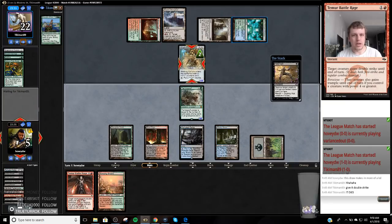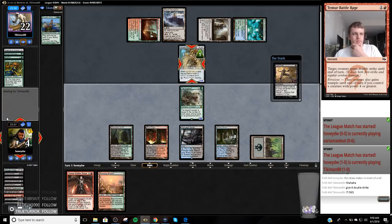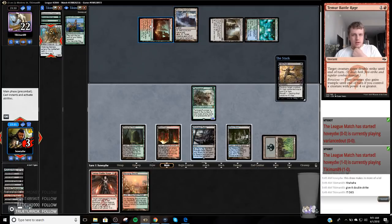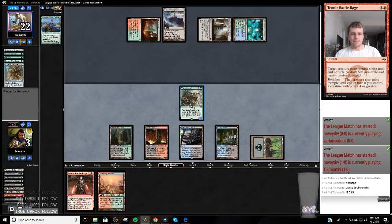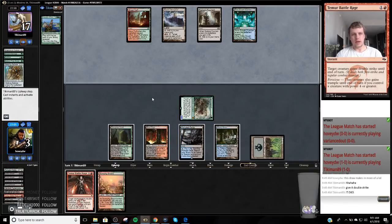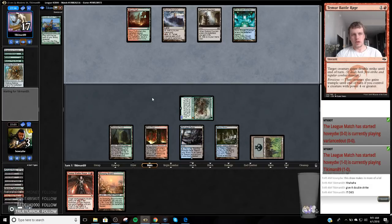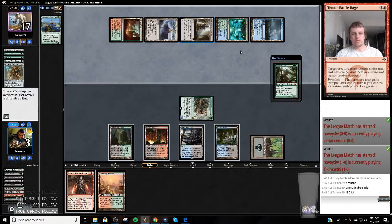We're lucky we drew an answer to that. I know we have Tolaria West — we need to untap a red-white source in order to give the Courser haste. I'm just going to attack into it. If he's got a red-white source that comes in untapped, we're just dead. He might just wait. If he plays it, it's interesting. Now we're just dead — we're dead to the Titan. Not actually dead, but we're dead.